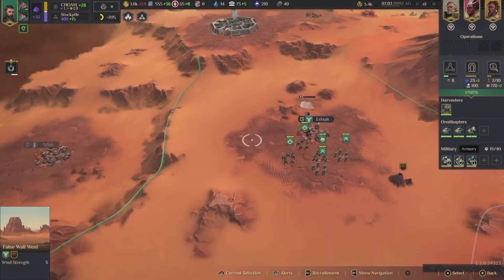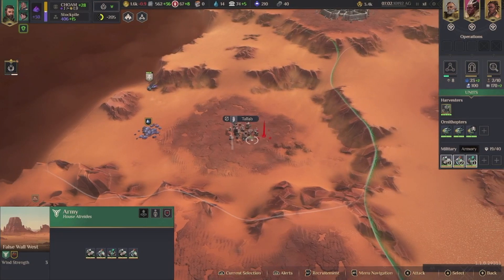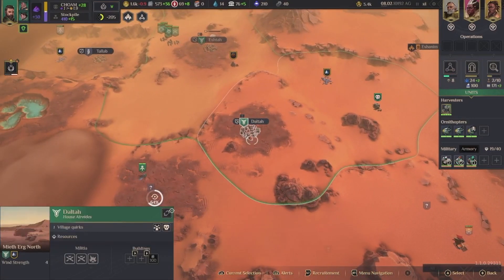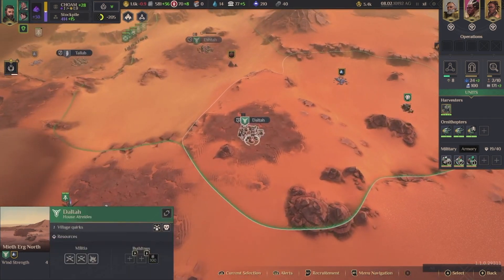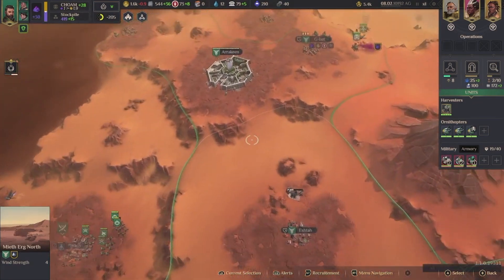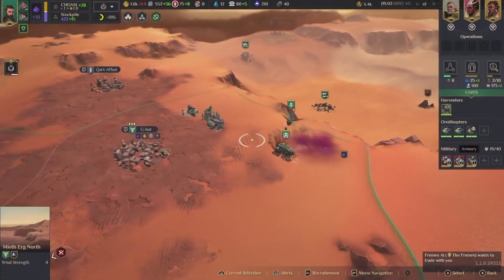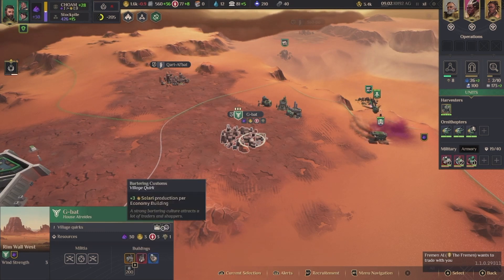That can be cool — we can take this now. Let's come back here. I see you. So units killed here — and then recruitment speed. I can make this be about just anything. It's always good to build. Three solari per economic building — interesting.